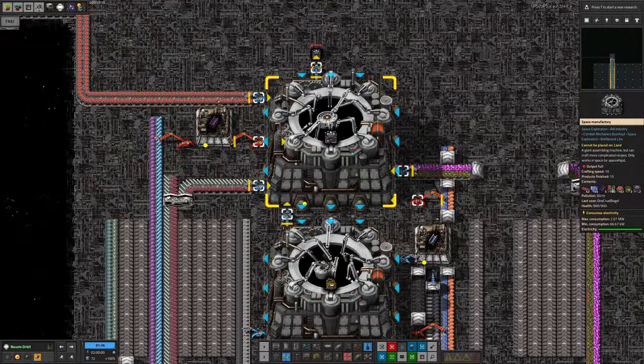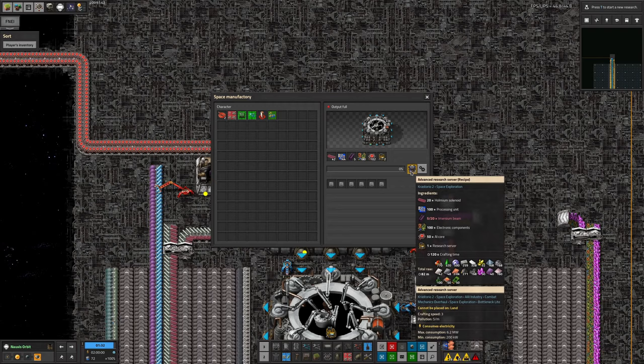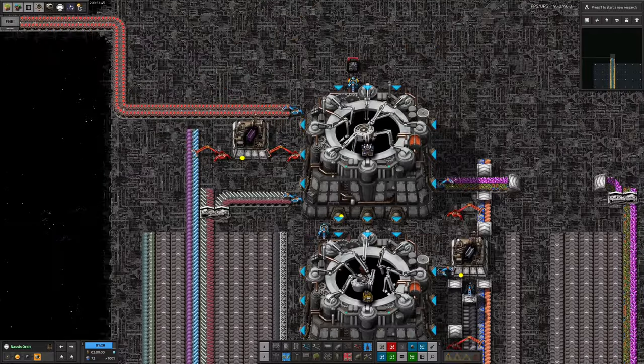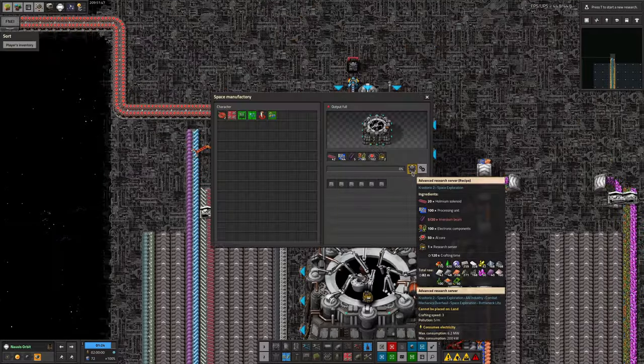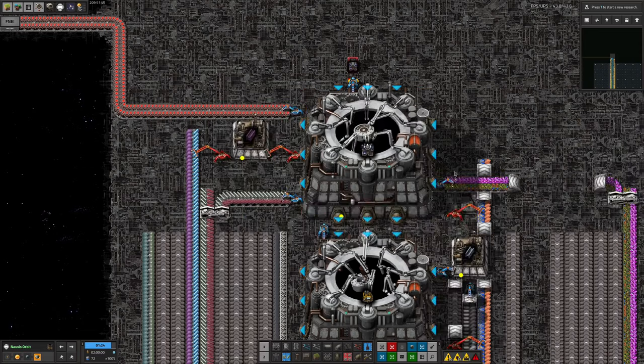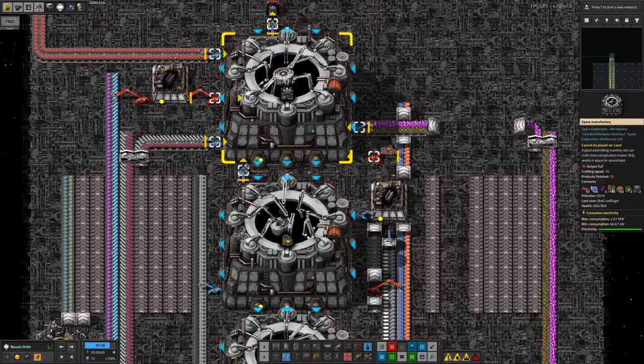I can feed them straight through into here and make the tier twos — they require holmium solenoids, processing units, iridium beams, and so on. We seem to run out of iridium occasionally, which is why it's not filling up more. But mostly this is very easy because all of these things were already on the belts — they're things we use quite a lot.